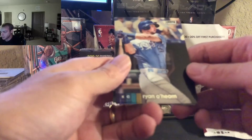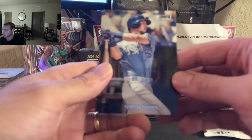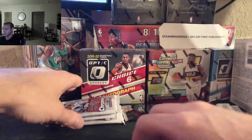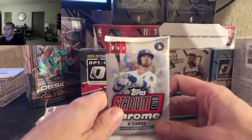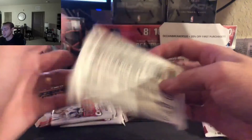Then we got another Ray — Ryan O'Hearn. And Sean Murphy, rookie. Christmas can't come soon enough with the new light here. All right, second pack. Hopefully Arozarena repeats what he did last year — that was nice.